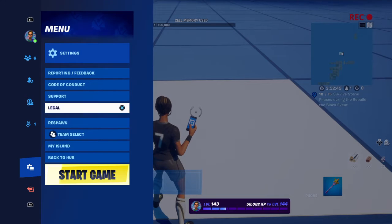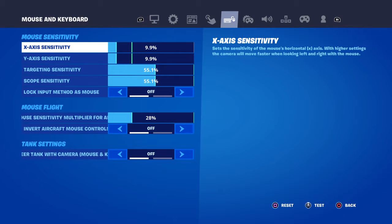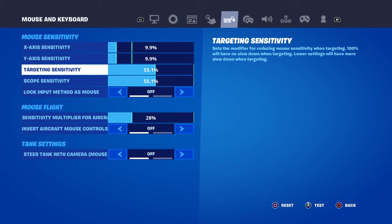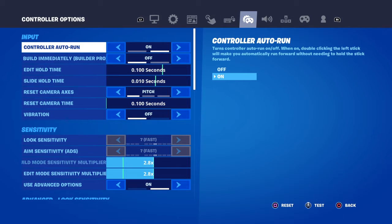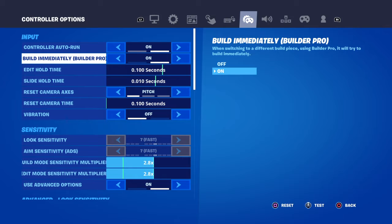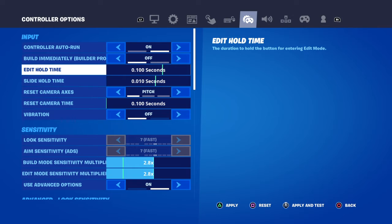Go to your settings — here are my settings if you want to see them. X sensitivity is 9.9, and Y sensitivity is also 9.9. Target sensitivity is 5.1. Those are controller settings, not keyboard. Immediately set builder pro. Edit hold time is 10 seconds, edit time is 100 — the maximum it can go.